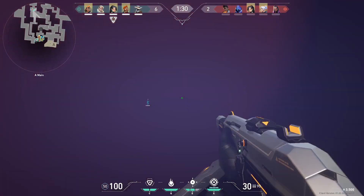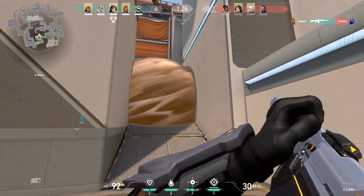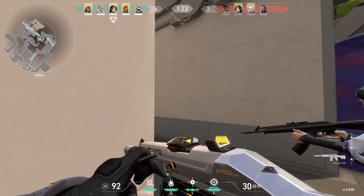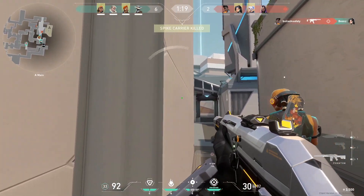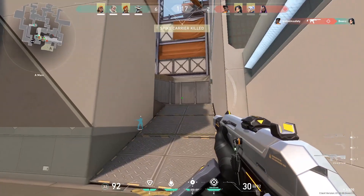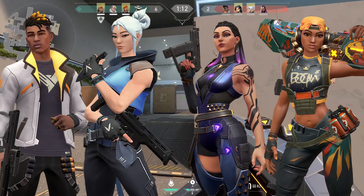Once you join a game, you'll have the option to select an agent to play, and each team can only have one of every agent, so be sure to select your agent first if you'd like to play them. There are four types of agents to choose from. Duelists are agents whose abilities favor getting a lot of kills and initiating fights, and this includes Phoenix, Raze, Jett, and Reyna.